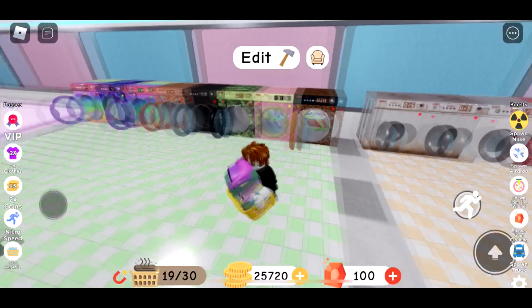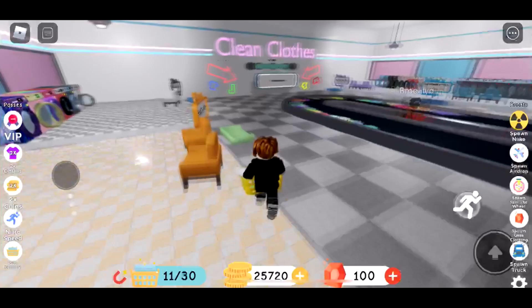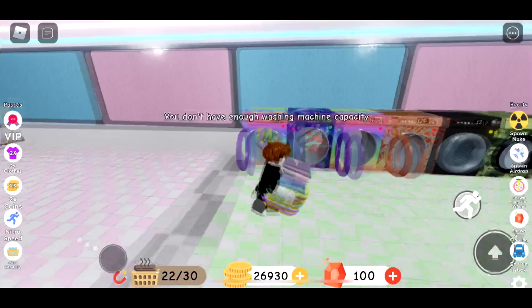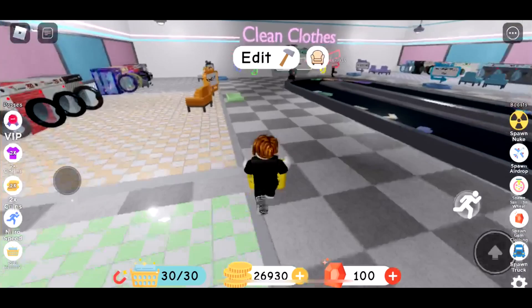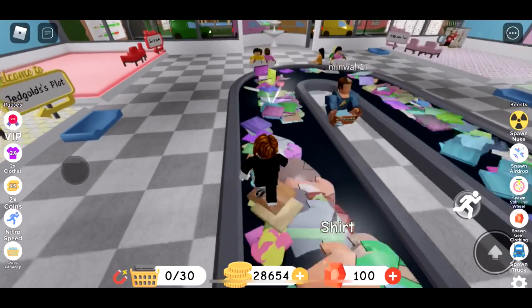We are going to fill the machines — just one because I need to bring some more. 25,000, we need 16,000 more. The nuclear one can help us. If I acquire the Tiger washing machine, multiplier 130 — that's a lot. Sadly I cannot sell washing machines because I have 30. How much money are we going to get? 1,224 coins. The nuclear one has finished.